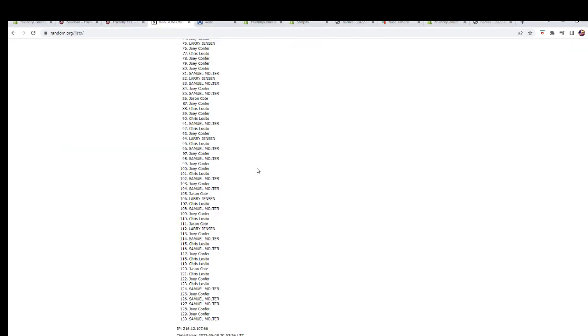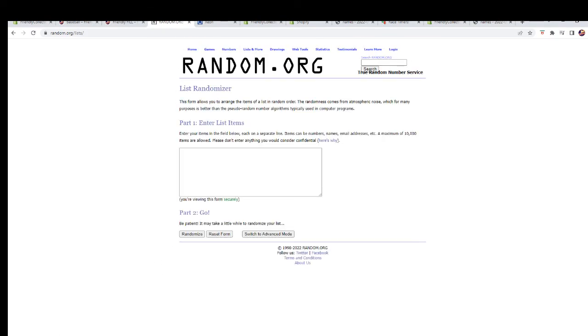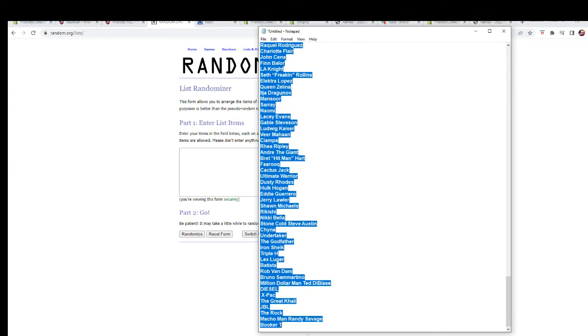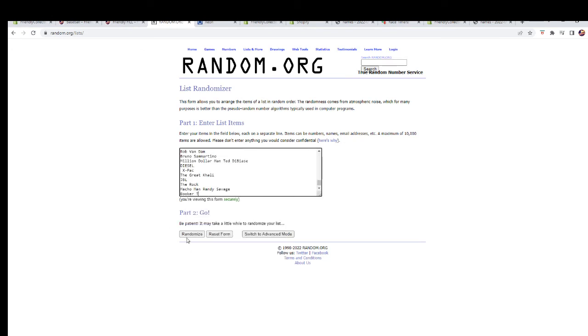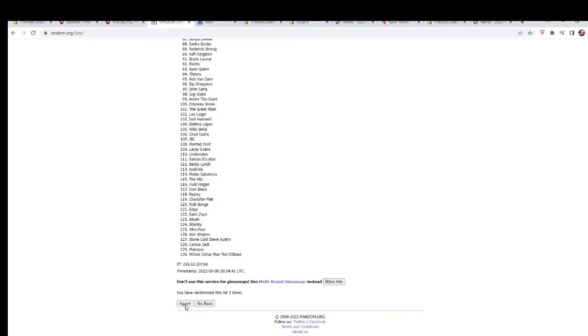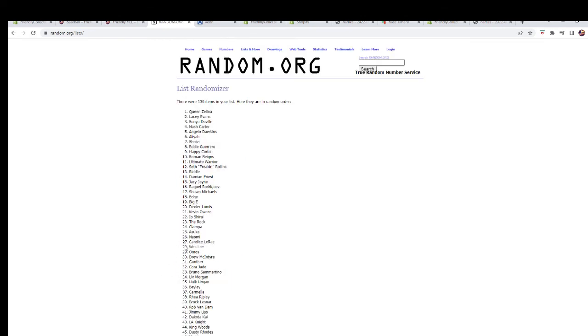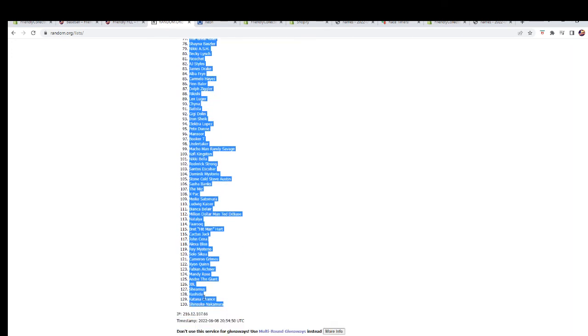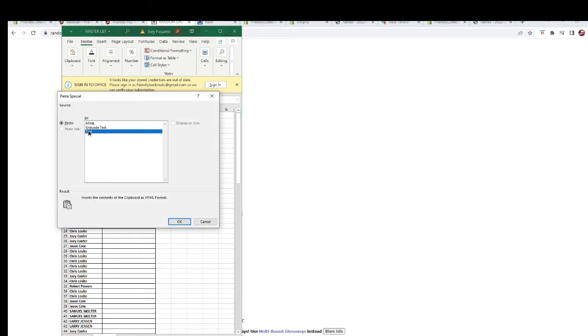Let's go back over here, get a fresh randomizer, and do our wrestler names. Again, seven times — one, two, three, four, five, six, and lucky number seven. There's Queen Zelina. Let's paste those in, scroll through to see what everybody has, and then go to the other screen and add it on there.